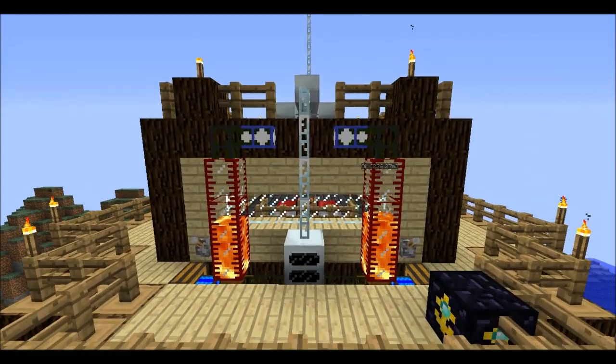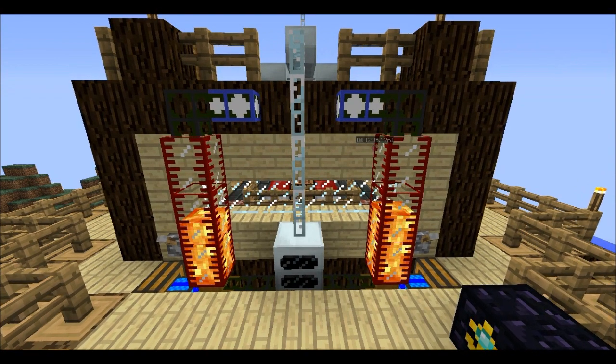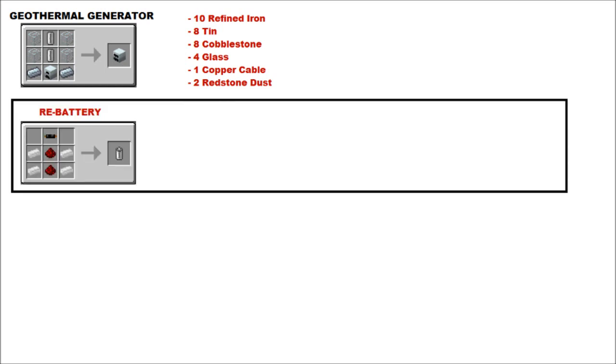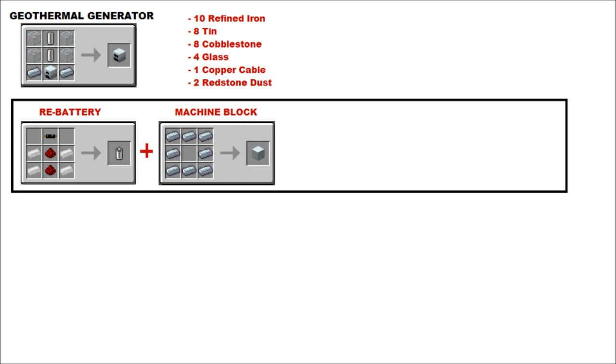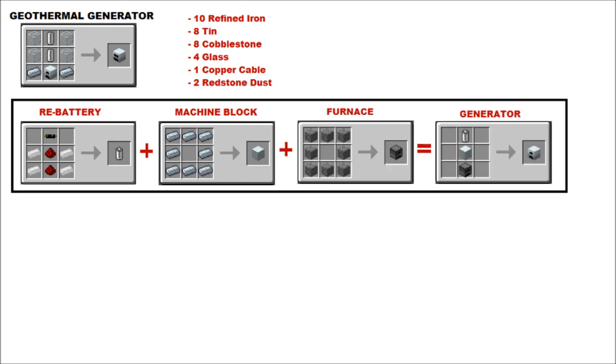But it's more efficient to keep a pump of lava flowing from a generator and a pump. So now I'll show you how to make one of these. For a geothermal generator, you need 10 refined iron, 8 tin, 8 cobblestone, 4 glass, 1 copper cable, and 2 redstone dust. There's your RE battery recipe — throw that together with a machine block, add in a furnace, and you'll get that generator, which you should know by now if you've been watching the series.